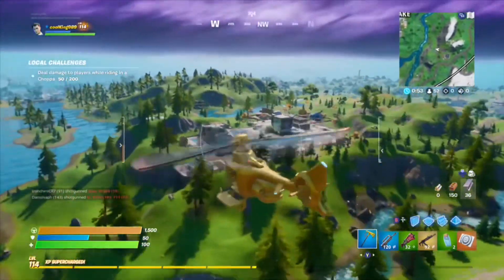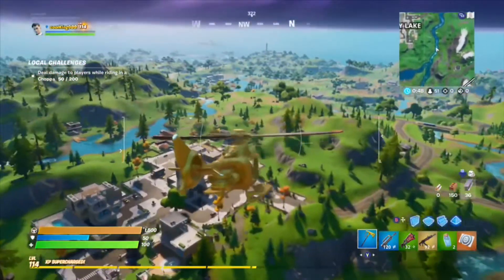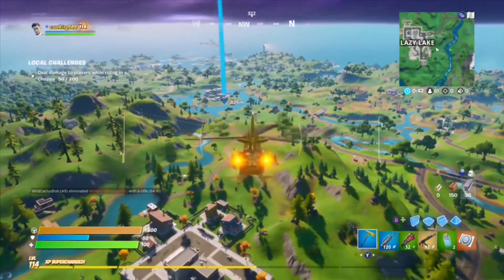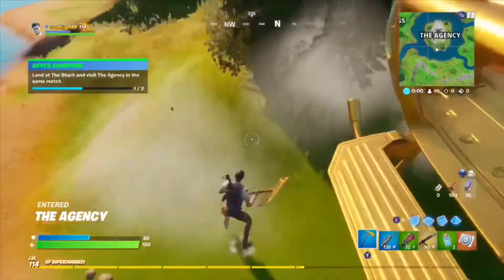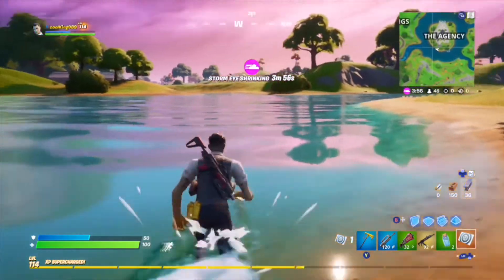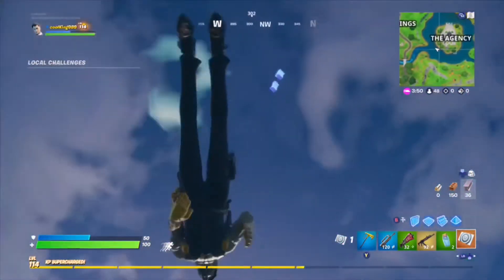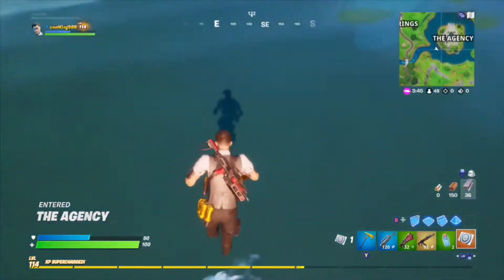After looting up the rest of the box factory, taking some minis and missing my med kit, I start heading over to the Agency. I find it over there so I ping it on the map and start heading over. It's a bit of a drive but not too long. After a quick helicopter ride over here, I get out and try to look where the key card is.